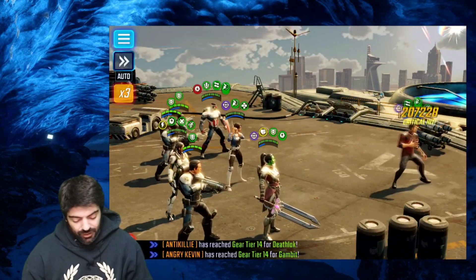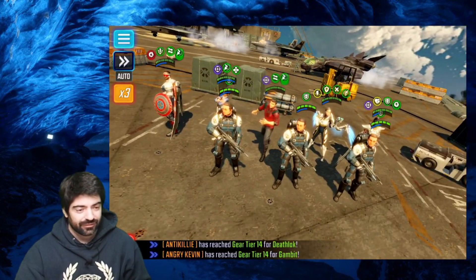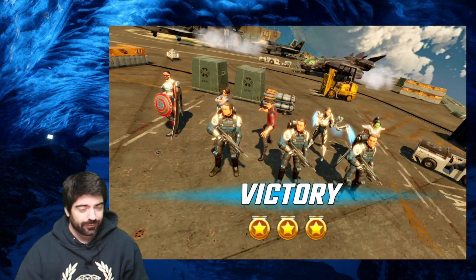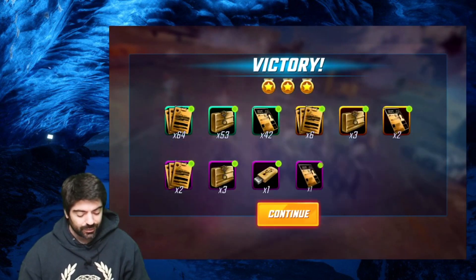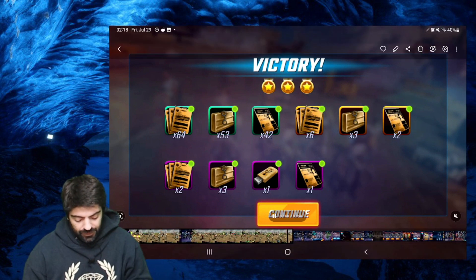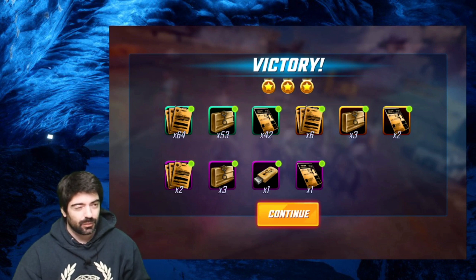Both challenges done — difficulty 4 and difficulty 5. For ISO-8 weights on the characters: I use striker on Gamora, skirmisher on Nick Fury, and healer on Maria Hill. That helped with the team's sustain, damage output, and removing positive effects from enemies.